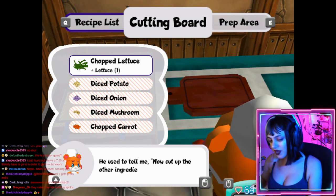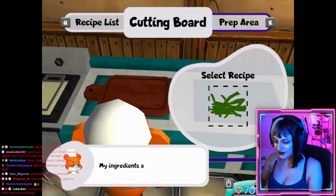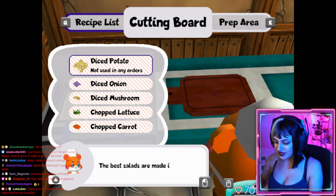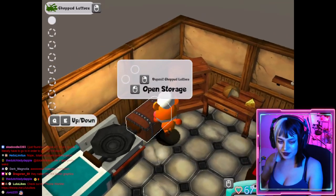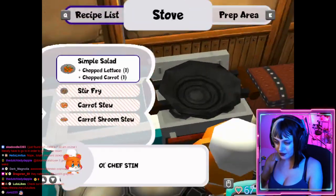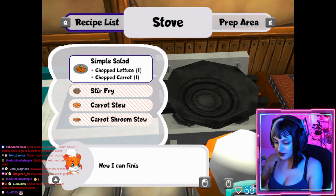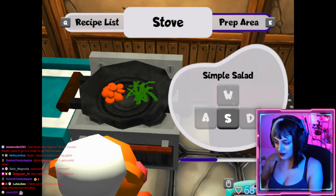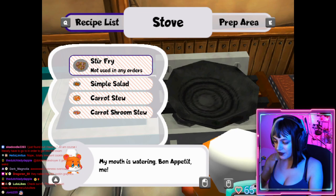He used to tell me, 'Now cut up the other ingredient from the recipe list.' Is that what he used to tell you? My ingredients are prepped, now it's stove time. My best salads are made in stoves, don't you know. That's weird — a stove salad. Old chef Stinky Foot once told me with different appliances you can make different things. Now I can finish my simple salad. Voilà — one simple salad, a humble meal for a humble hamster. My mouth is watering, bon appétit me.